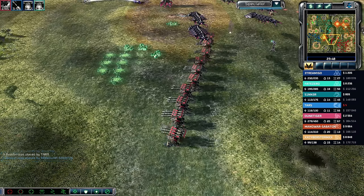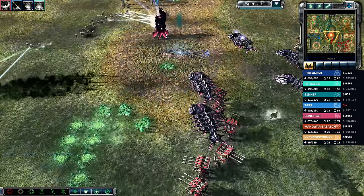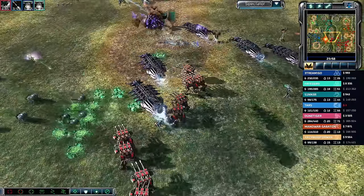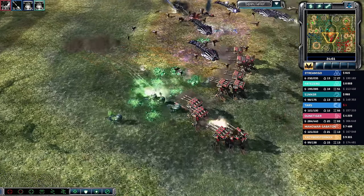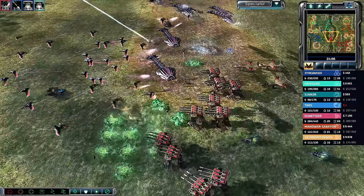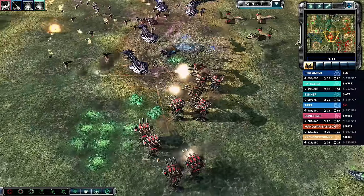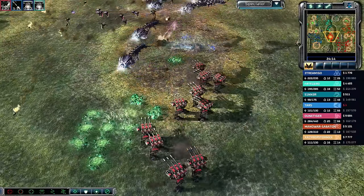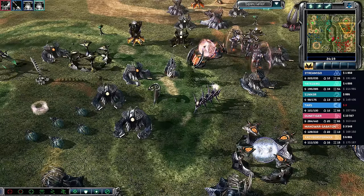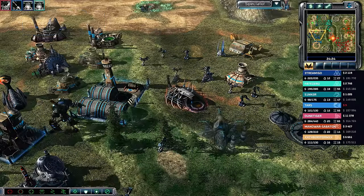Juggernauts have moved forward. Boom has been defeated and hands everything over to Dune Tiger, which works out since they were neighbors. Dune Tiger now controls those Juggernauts. Another rage gen fires off. The 4v3 might actually benefit the right side more because it gives Dune Tiger a unified Juggernaut-Scrin army instead of a split uncoordinated force.